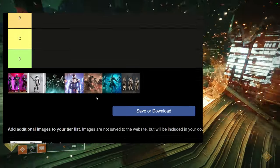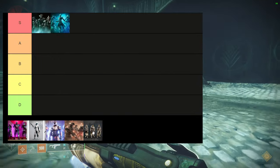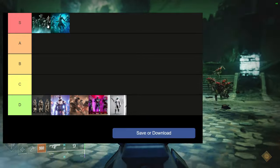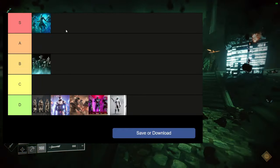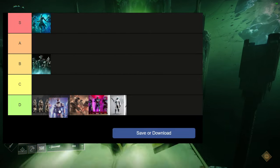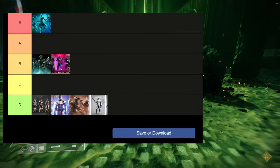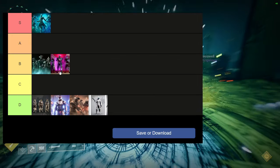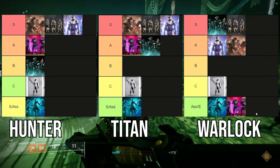Now the final part: does the dungeon armor actually fit the dungeon theme? This is where it gets funny — only about two armor sets really hit the mark. Grasp of Avarice did a good job but it's not really specific to that dungeon so S tier isn't quite fair. Warlord's Ruin is supposed to be a knight-themed dungeon, Duality is Cabal-themed, Spire of the Watcher is Vex-themed — and honestly most of them just don't thematically fit their dungeon.